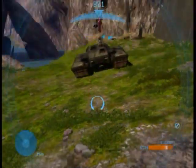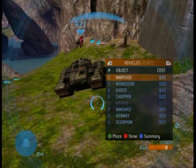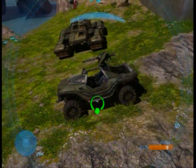All you have to do is summon a vehicle, set the respawn rate to 10, and make it instantly respawn.